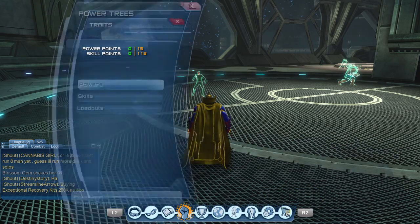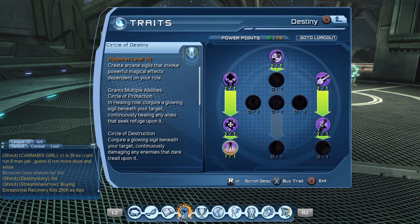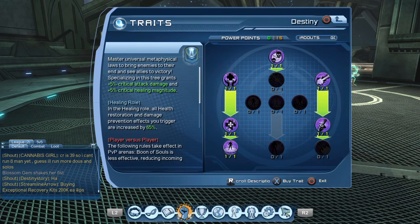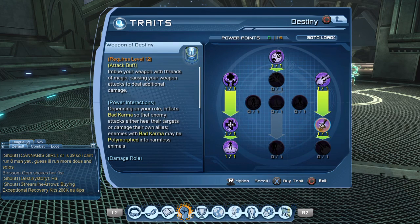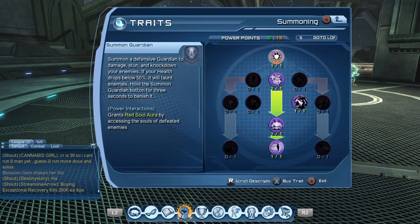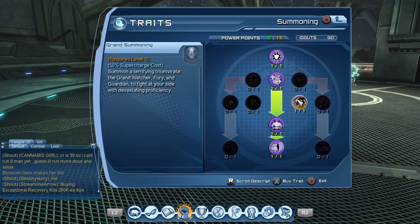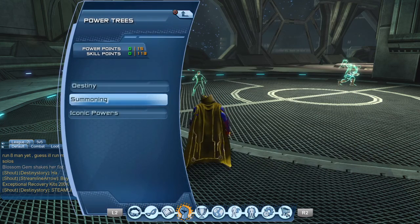So let's take a look at your power trees here. In the destiny tree we have 3 down the left, so you get Circle of Destiny, and then you have 2 on the right, so you get Weapon of Destiny, which is your attack buff, which is going to come in nicely in this rotation. Then what we do is go just 4 down the middle, and we get Grand Summoning, the supercharge, which is in my opinion the best supercharge in the game as far as DPS role.